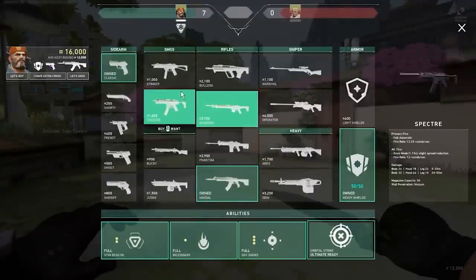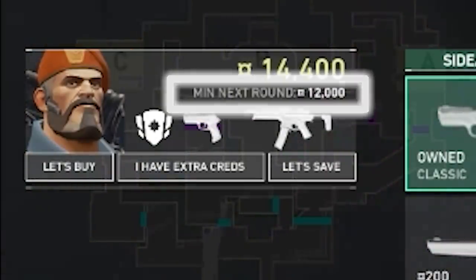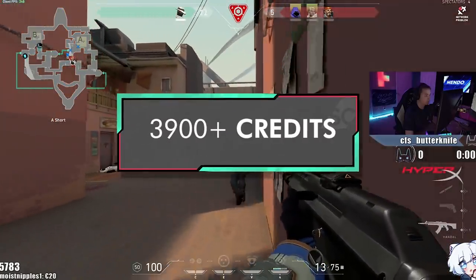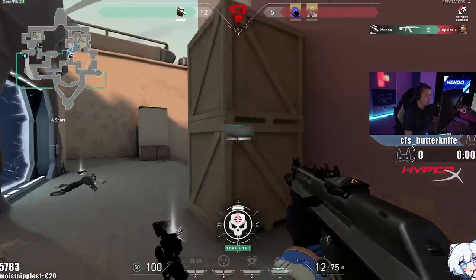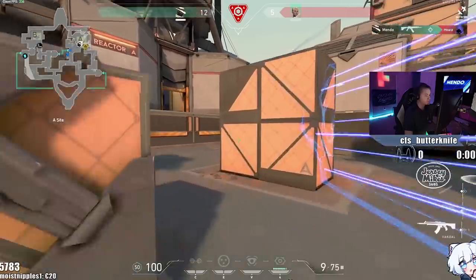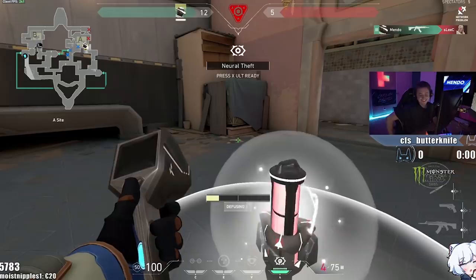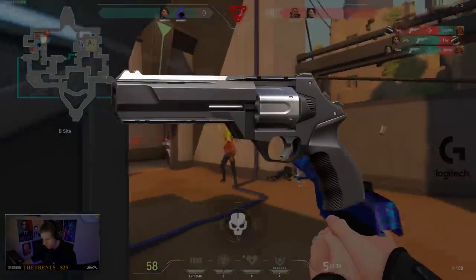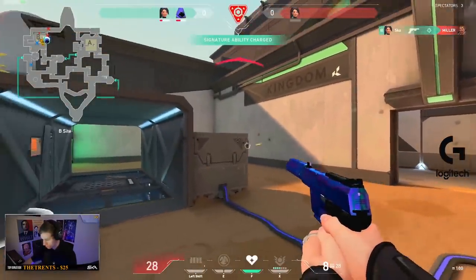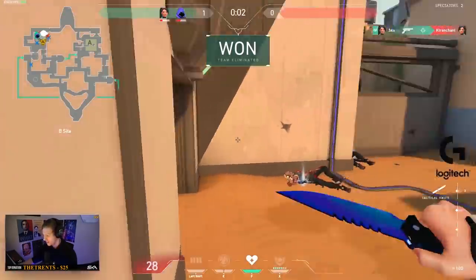The value you're always aiming for is 3,900 credits, as this is how much it costs to purchase an assault rifle like the Vandal or Phantom and full armor. This is the most common determining factor for whether you should save. You can purchase cheap yet powerful weapons such as the sheriff on a save round, as long as you've confirmed you'll have at least 3,900 credits for the next one.